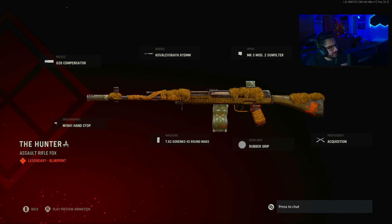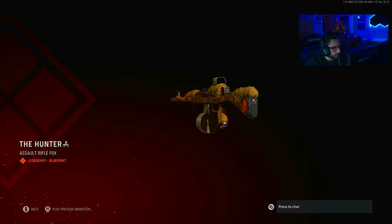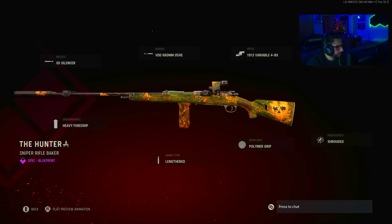The attachments are: G2A Compensator, 615mm MK3 Mod 2, Sun Filter, ZAC 12A Acquisition proficiency, Rubber Grip, 7.62 45-round mags — it's a legendary blueprint called the Hunter.